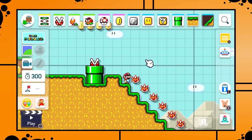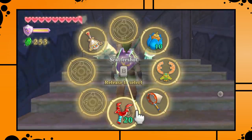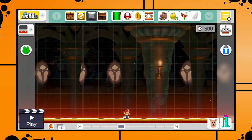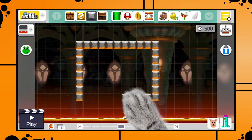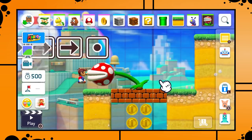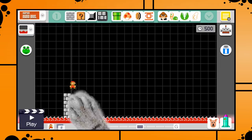Next we get a good look at the new item wheel. One thing I'm wondering is how creation is going to work while the Switch is in docked mode. The fact that they went with a wheel menu makes me believe that motion control creating using the Joy-Cons as pointers might be a thing — such menus work great with a pointer, like the item wheel in Skyward Sword. As for the touch screen, we later see it's possible to zoom in and out, which definitely helps. My best guess is zooming works like on a smartphone, using two fingers.